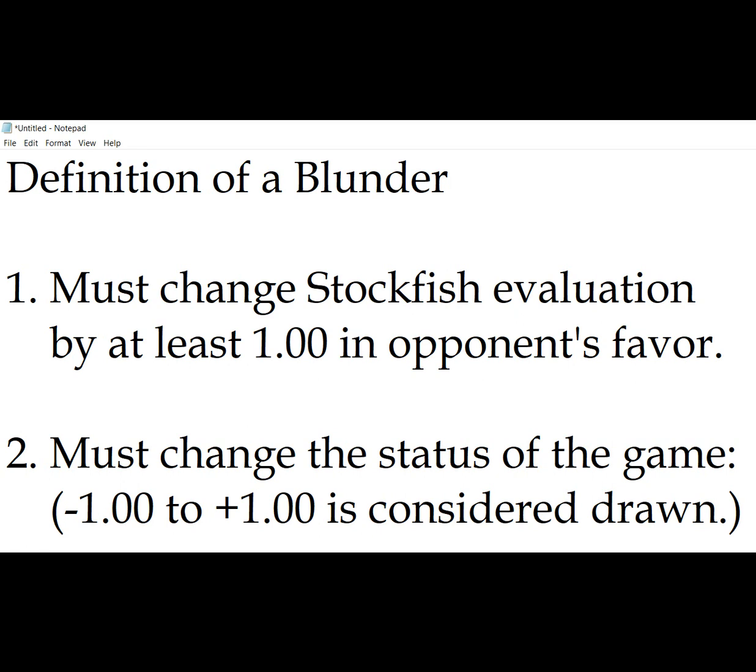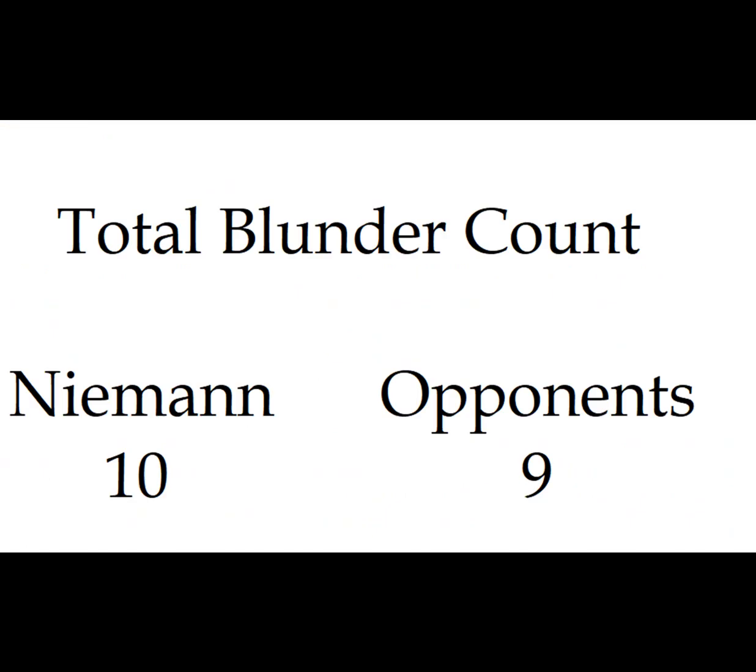Anything outside of that range is considered to be decisive — that is, one player is winning. So let's look at the total number of blunders made in Niemann's games by Niemann versus his opponents. We can see that it's pretty close — nothing surprising here. Niemann made 10 blunders, whereas his opponents made 9, so Niemann is actually looking like a slightly weaker player on average.